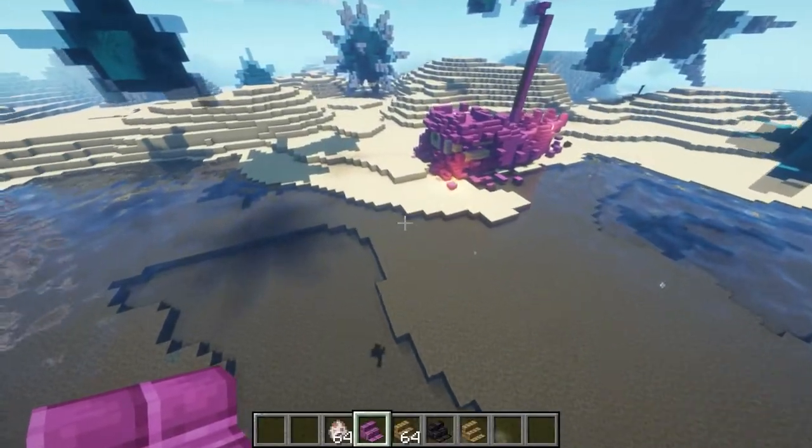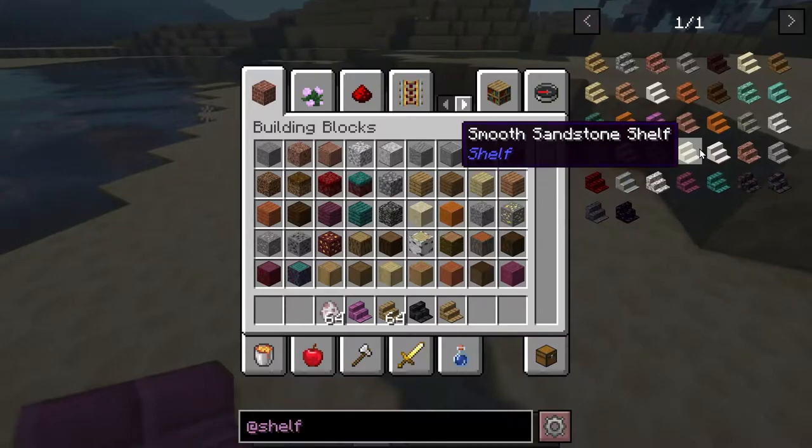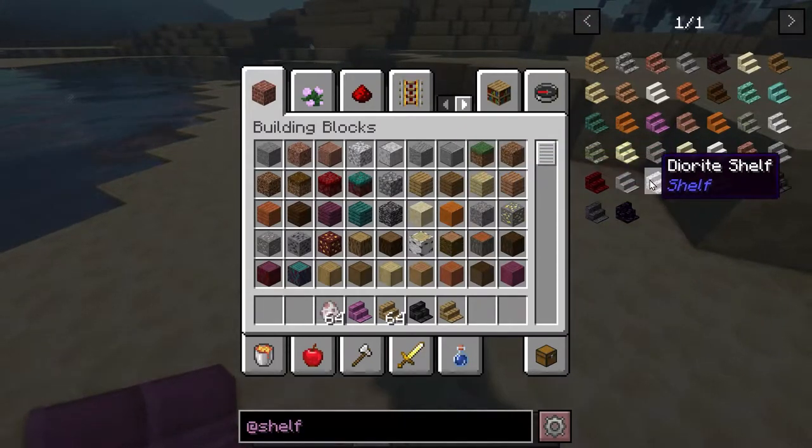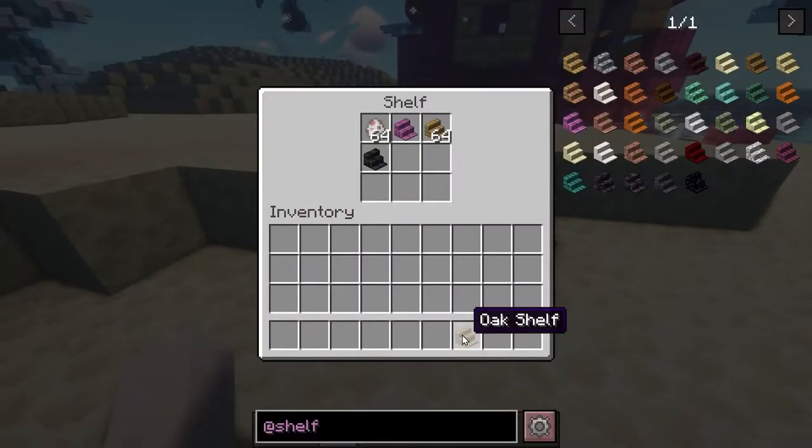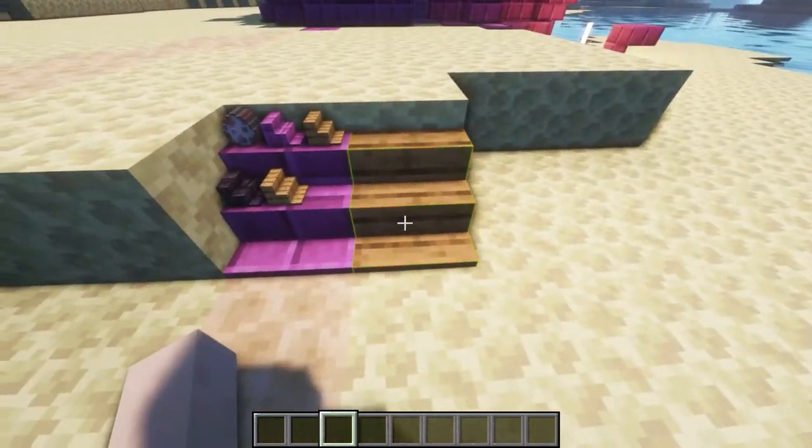The other mod I wanted to show was a mod called Shelf. This mod adds a bunch of different shelves for a variety of different wood types and stone types. You can place down the shelf and put a bunch of different items on it — nine items will fit on each shelf and you can just display them like that.